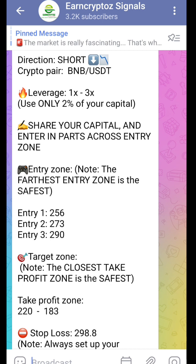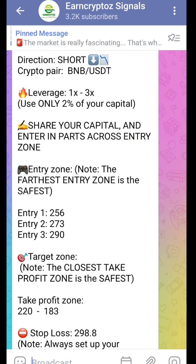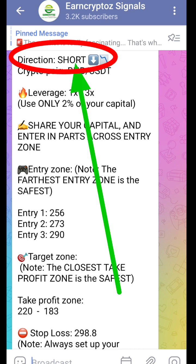Yes, your encryptors right here. We share new trade signals in our free Telegram channel — you can get a link in the description below. So this is a short trade signal, which means the analysis says the price would drop down.